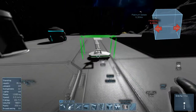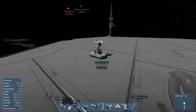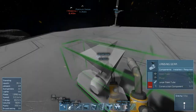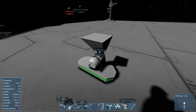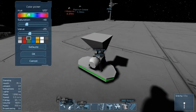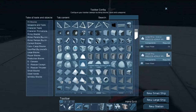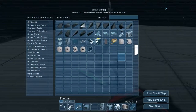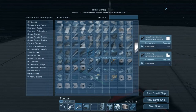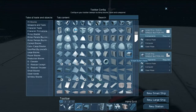There we go! Let's place this down right over here on the building platform. Now we don't really need it welded up yet, but we're gonna need it eventually. Let's pick a color — I want some sort of design and it's gonna be amazing.